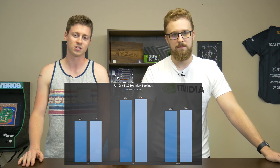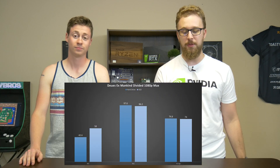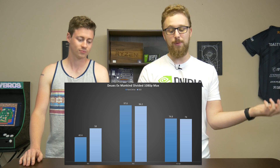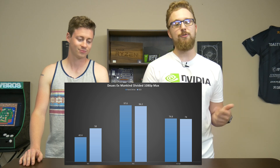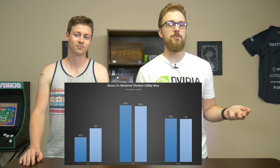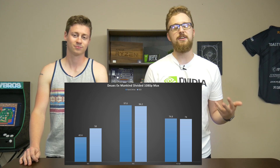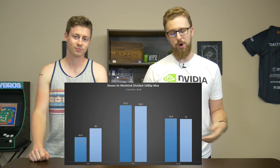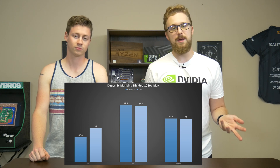In Deus Ex: Mankind Divided, the hard drive scored 42.6 minimum, 78.4 average, and 97.6 maximum, compared to 58 minimum, 74 average, and 96.2 maximum on the SSD. The lower minimum on the hard drive shows that the benchmark doesn't load all textures right away, so there is a performance impact from the drive struggling to load textures, causing slight stutters. Overall though, does a hard drive make a big difference in FPS? No. But reliability is also a factor — we had an older hard drive that caused stability issues and had to be swapped mid-testing.